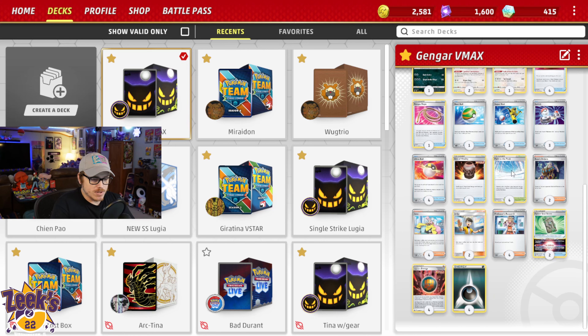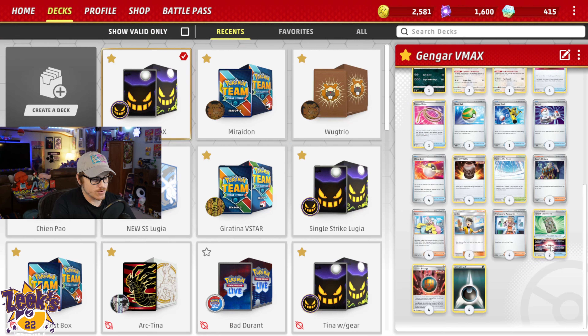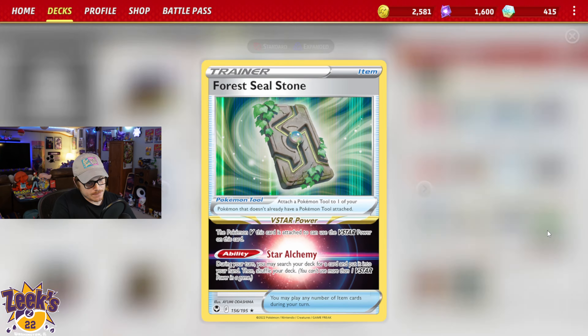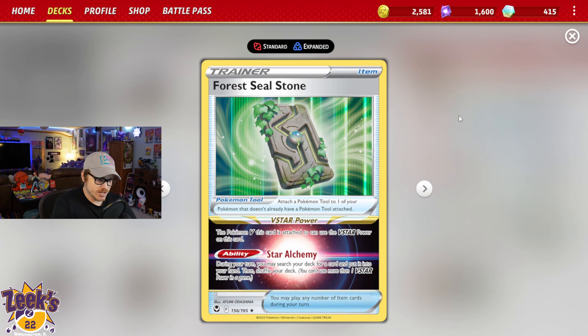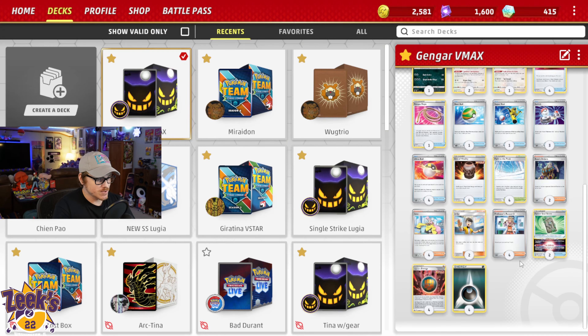If you were wondering how we're going to be hitting Duraludon VMAX — since Pokemon with special energy attached cannot attack Duraludon VMAX — we shut that ability off with Path to the Peak, and then we can just hit right through it and get a nice one-hit KO. We've got four Iono for disruption and four Professor's Research for draw power. We've got two Forest Seal Stone, which has come in really handy. Since we're not using any V-Star powers on anything else, this is super nice — with Gengar VMAX there's usually just one card at a time that you really want, and Forest Seal Stone definitely helps with that.